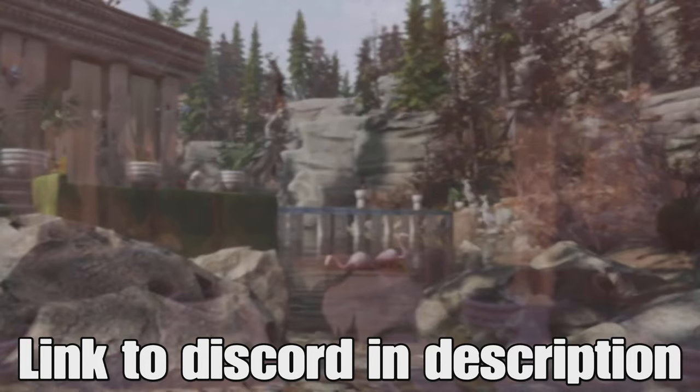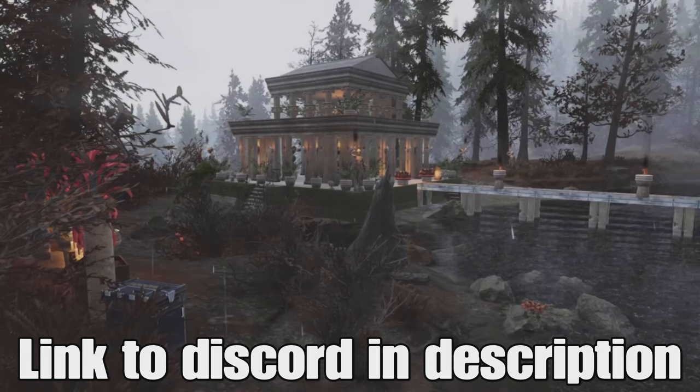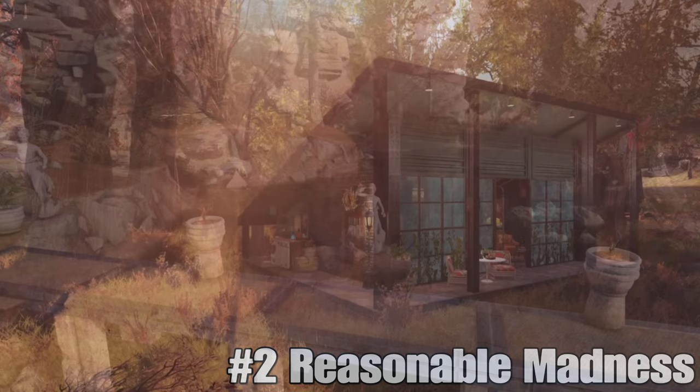It's the time in the video where I try and convince you to join the funny farm, aka my Discord. There is a very good reason why I'm asking you to do this - if you think your camp could be featured in a top five competition, then the Discord is the only way to submit it. If you look in the description of this video, you will see a link to said Discord, and in there you can submit your camps. Who knows, you could be in next week's top five. So if you think you've got what it takes, come on over, submit your camp. Anyhow, back to this week's top five.